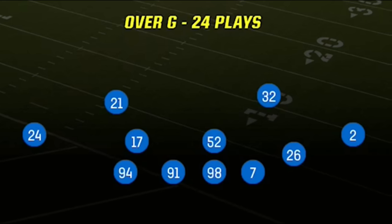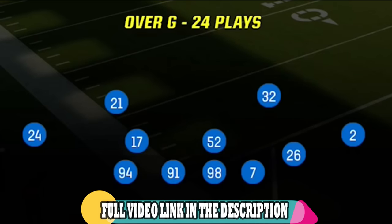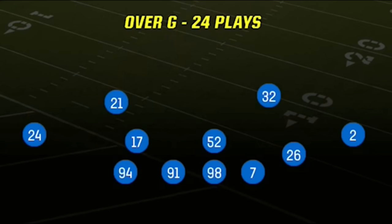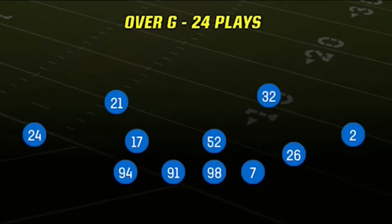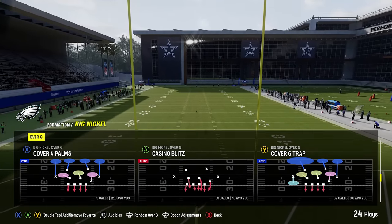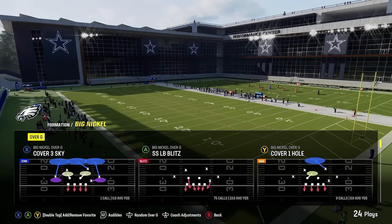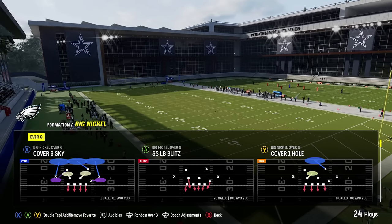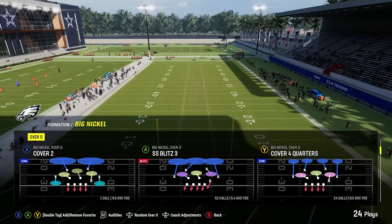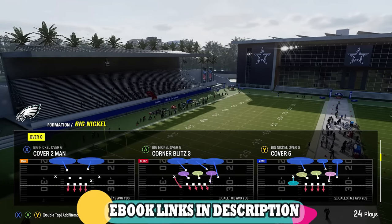Today I'm going to be going over my current favorite defense: the Big Nickel Over G. Last week I put out a full breakdown of the I-Form Close and that was really popular — you guys really seemed to like that. So I'm going to keep putting out full breakdowns of whatever offense or defense I'm currently using in a practice mode style video like this. There are so many plays in this formation — I probably have like eight to ten plays that I like — and I can only show you a few in a gameplay without it being really long and redundant.